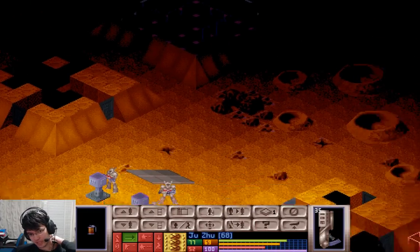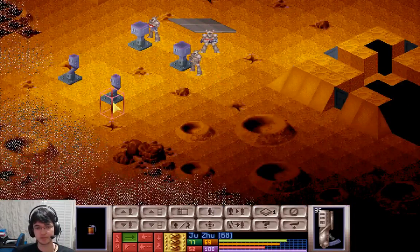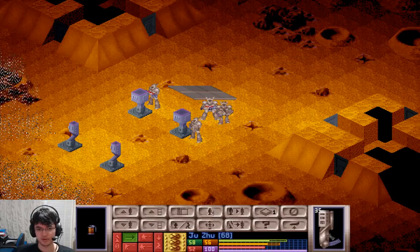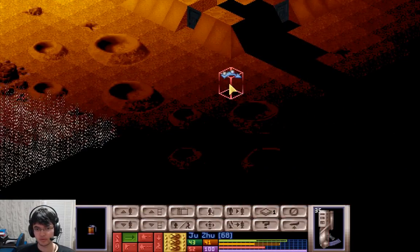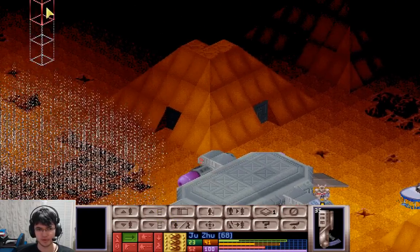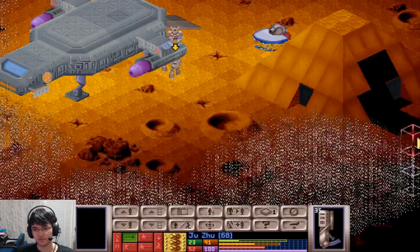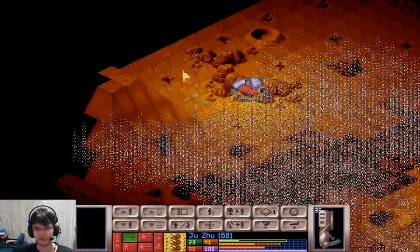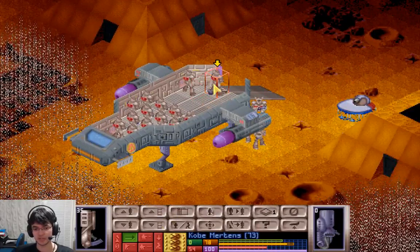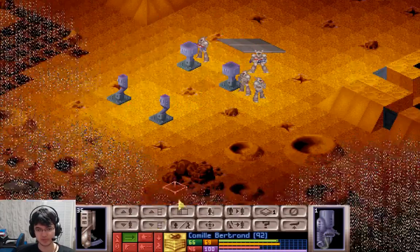Aliens can be inside these buildings, like the pyramids — that's something to worry about. They can just pop out and shoot, and some of the pyramids also have windows in them. I'm pretty sure some of the other ones do have windows, which they can see us out of and shoot us. Getting a line of sight into those windows in what's essentially a night mission is really difficult, as you might expect.